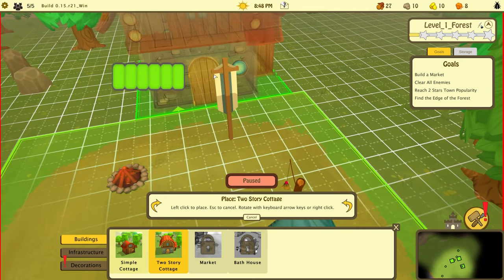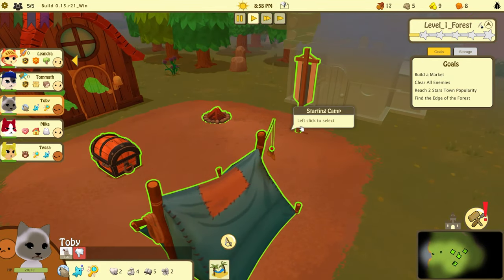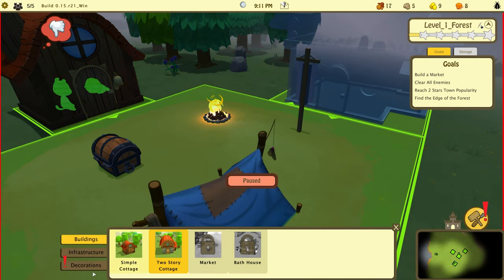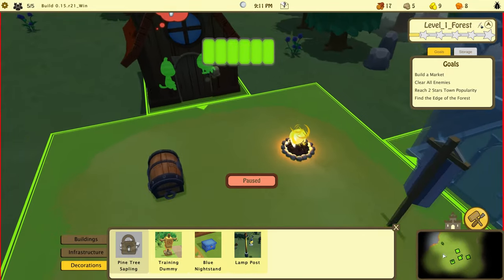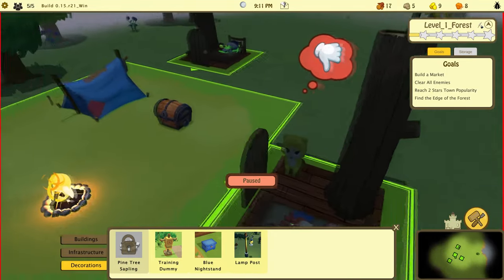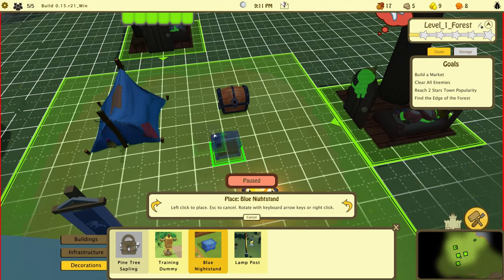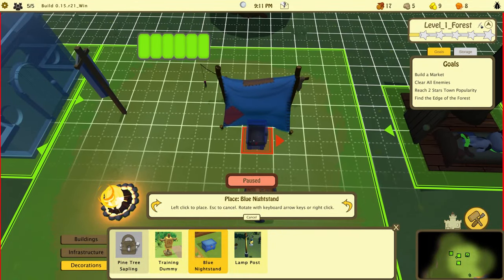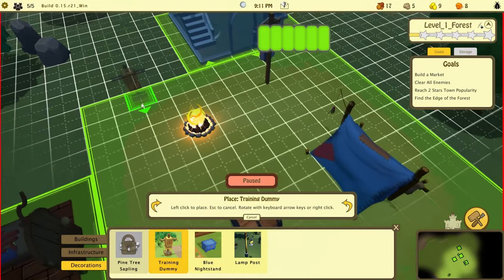Can we move this? Let me check the decorations — oh there's a blue nightstand, can I put this in the house? This is cute. No it can't go in the house, so where do we put this? I have no clue — I'm just putting stuff down. Do I have to pay for this? Let's put the training dummy here.